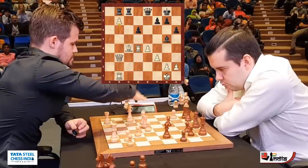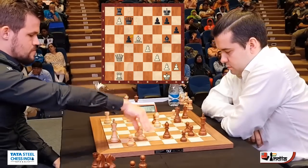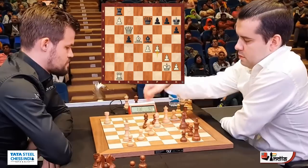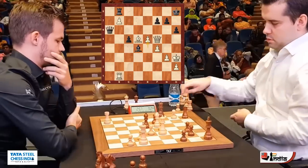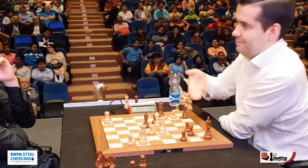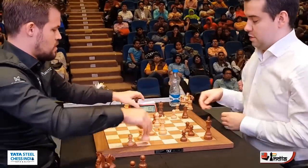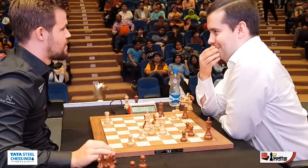Utilizing the advanced pawn on b7, Magnus steadily improves his position by playing pawn to g3 and f4. He swiftly moves his queen from the queenside to the kingside and plays pawn to e5, threatening bishop to e4 and potentially leading to queen to h7 checkmate. Recognizing the impending danger, Black resigns the game. In this match, Magnus clearly demonstrates his exceptional skills in activating his pieces to defeat Ian.